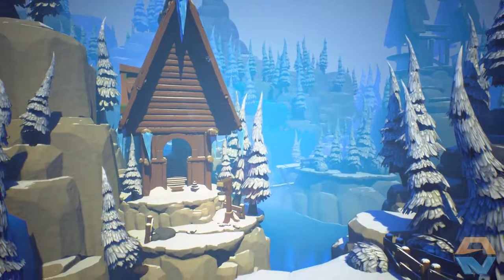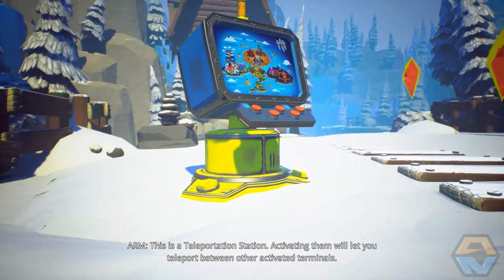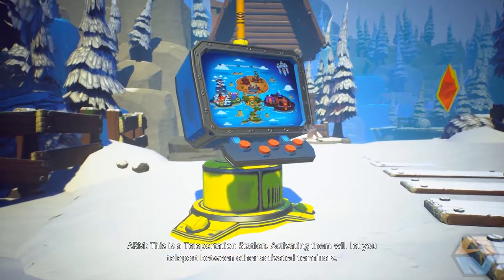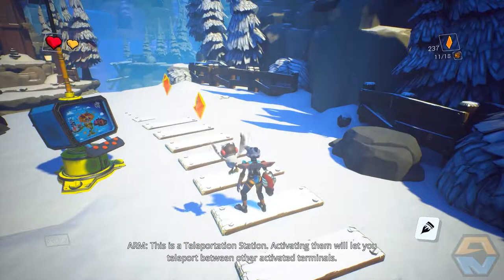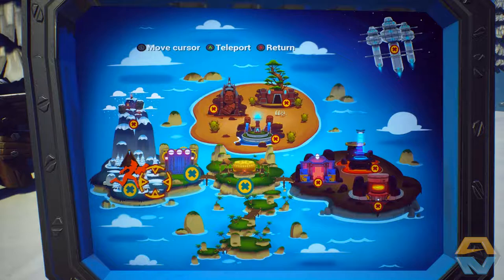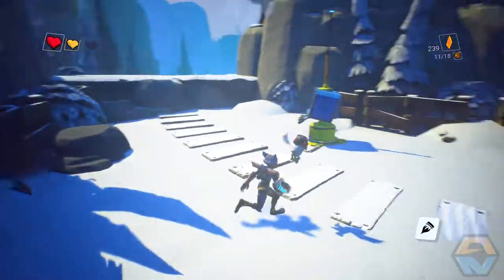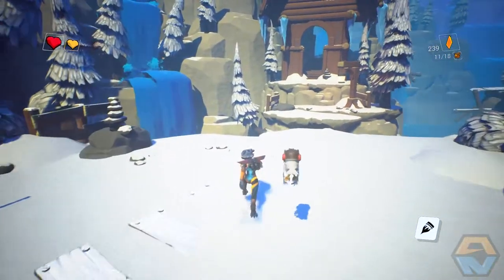We've reached the snow. This is a teleportation station - activating them will let you teleport between other activated terminals. So we can go all the way back to the home base. I'm guessing that's the CRT station up there. So we've still got a little way to go by the looks of it. Let's move on this way.